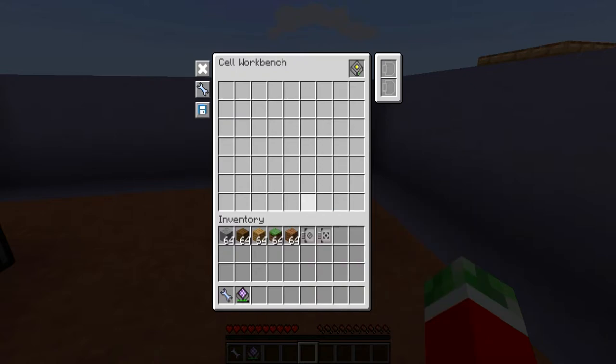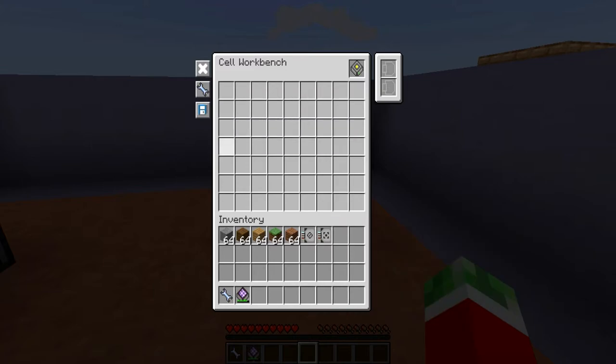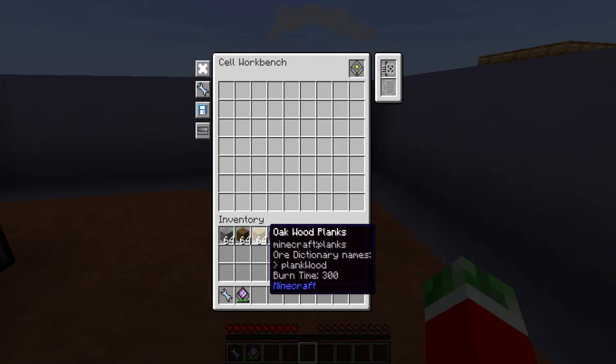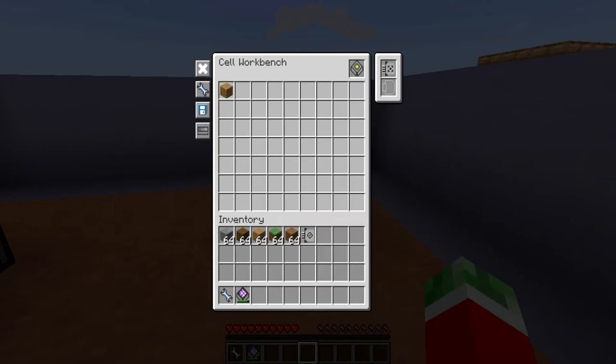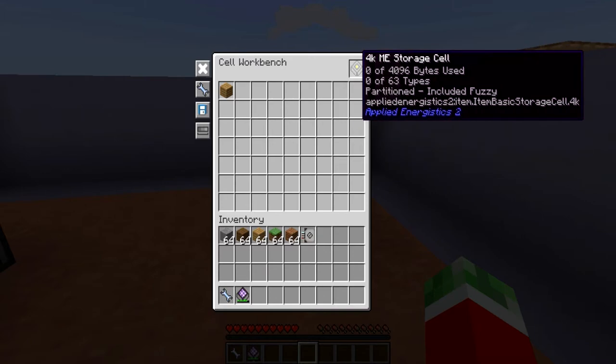There are only two cards in normal Applied Energistics 2 without any addons that can go in here: either the Inverter card and the Fuzzy card. The Fuzzy card is less strict when you put something in. For example, if I put the Fuzzy card in and set it to Oak Wood Planks, it sets this thing to match any Fuzzy comparison. As you can see, now that I put this in, it has been formatted. As you can also see when you hover over it — partitioned included Fuzzy, meaning that the Fuzzy card is inserted.